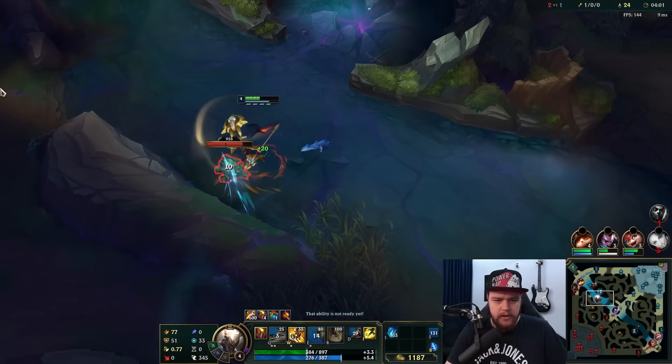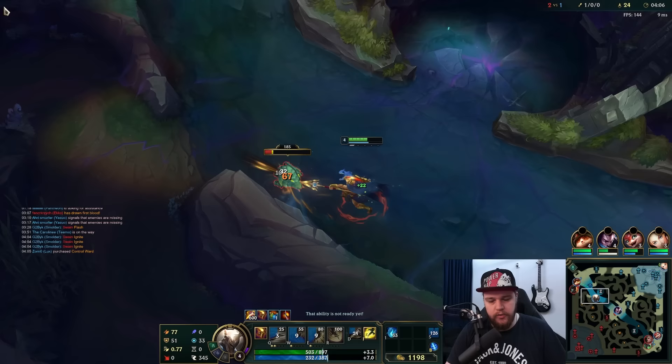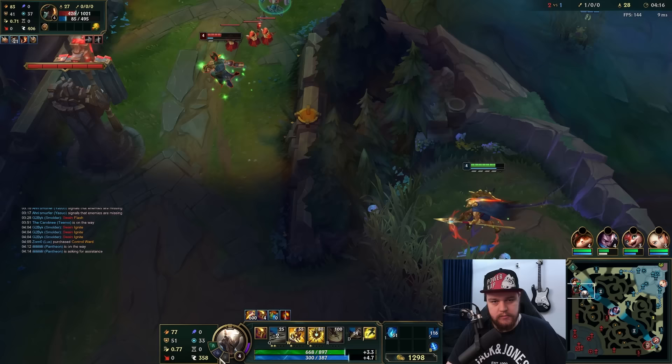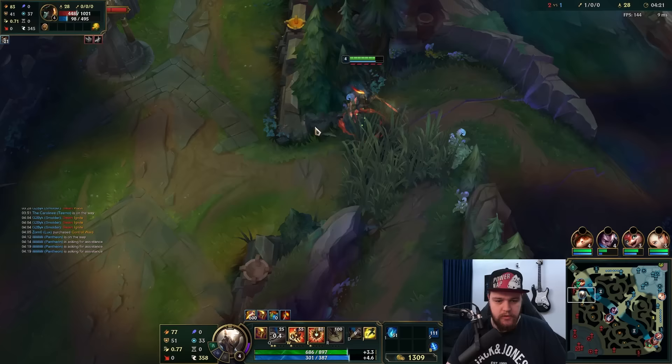That's just a level advantage right there. Pantheon is extremely strong in any given 1v1. I have Press the Attack which gets procced off of my W's three hits pretty quickly, and obviously he's a level down. He went for that mid lane player so we can do something here - I should look for this gank dive. He needs to push a bit faster if he wants it to work.